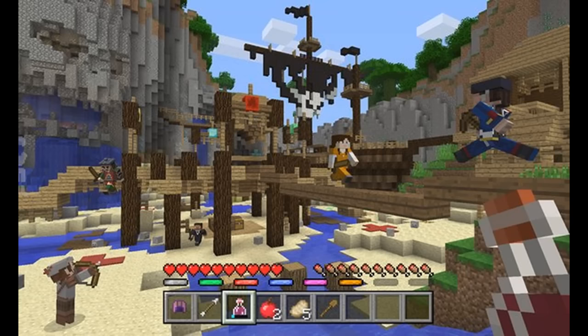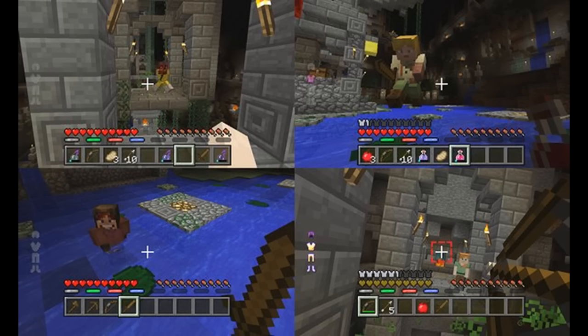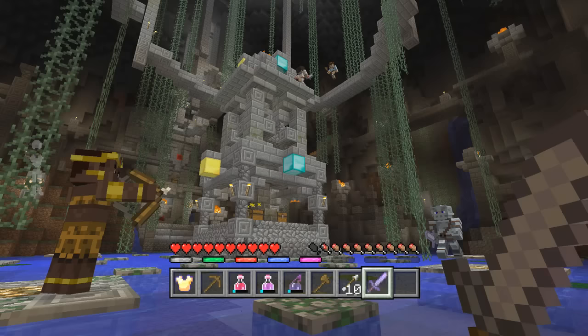One map is a kind of pirate code, complete with Ewok-style treetop villages and large water areas. One is inspired by the Nether and features huge lava forts and rocky caverns. The last one is a stone temple with lots of narrow walkways and winding staircases. All of these have a central area surrounded by passages, hidden rooms, and jumping challenges giving access to crucial supply chests.